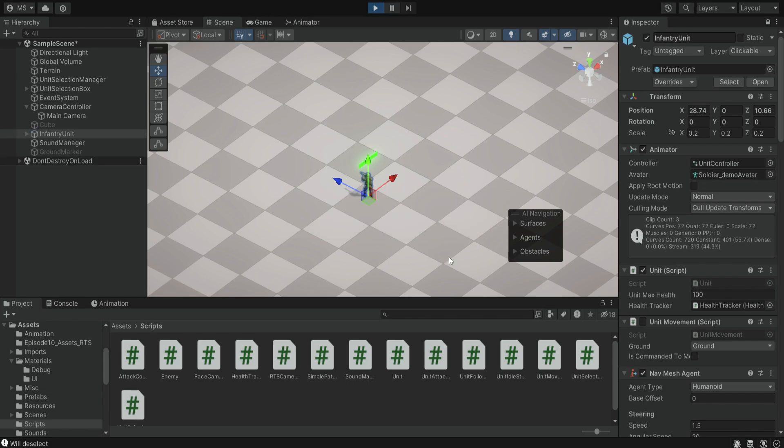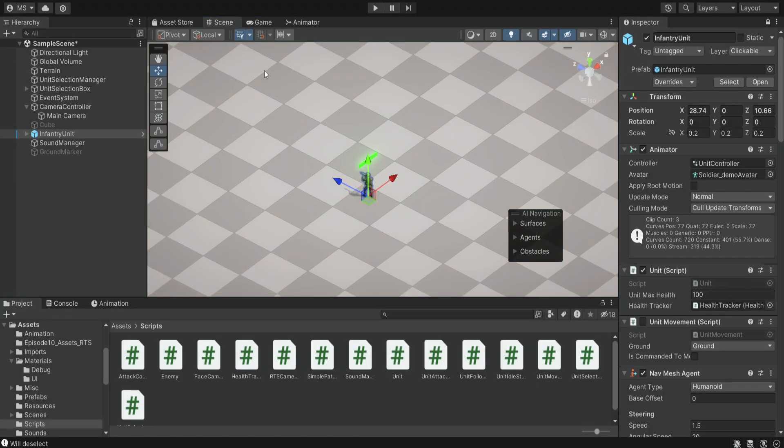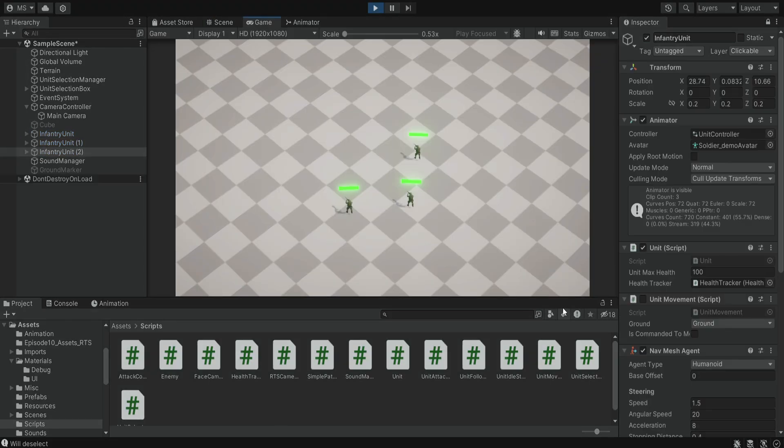Now it should actually work. If we run the game, select the unit, and click somewhere, we're going to see this line showing. We can also see that if we duplicate our unit and get a few more units, it will work and we can see the direction the units are going.